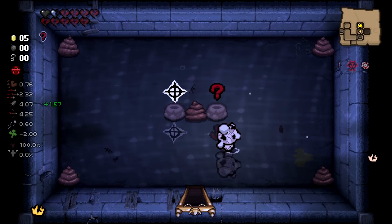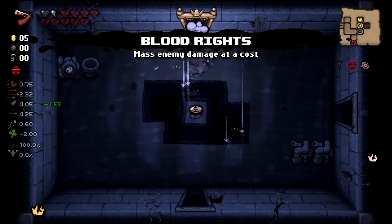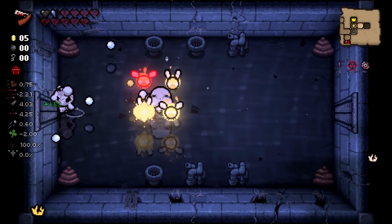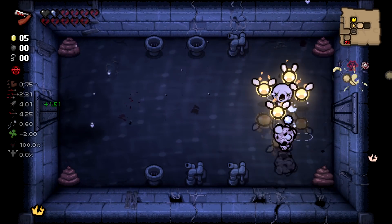Tears down — hey, something that doesn't affect me, what a beautiful universe we're in. I'm going to not take Zodiac. The item that takes damage from me to deal damage — sure, that's gonna be extremely helpful on my run with no HP.